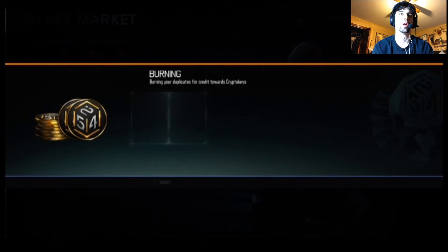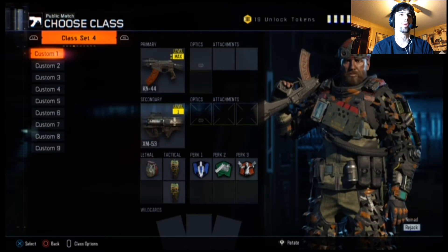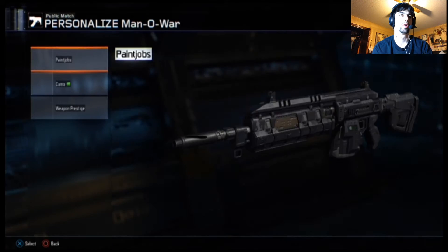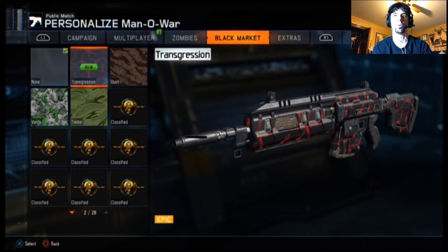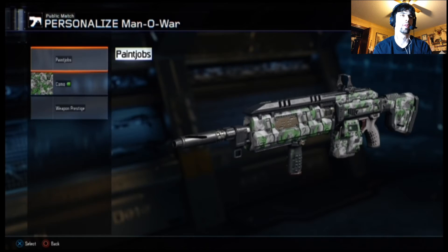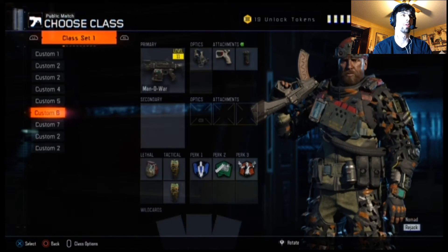Let me burn duplicates — I only have two. Alright guys, let's go look at these real quick. Let's use class four — I got the Mana War. Did I get a cool one? Oh yeah, transgression — the one that moves for the Mana War, so that's pretty cool. I do have a Mana War class so I'll go ahead and put that on.